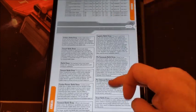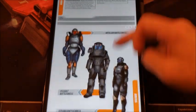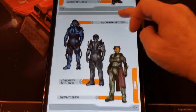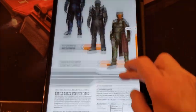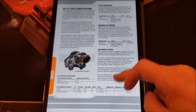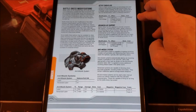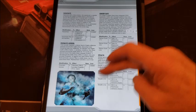Some more battle dress varieties: artillery battle dress, combat pioneer battle dress, command battle dress, logistics — and psi commando battle dress. Yes, we get some psi-enhanced stuff in here. Then modifications you can do, and this is where the slot system comes in: one slot for that, two slots for that. Your suit will have so many slots, and this is how much it costs to fill that slot with a particular thing. Just very well done — I really enjoyed this.